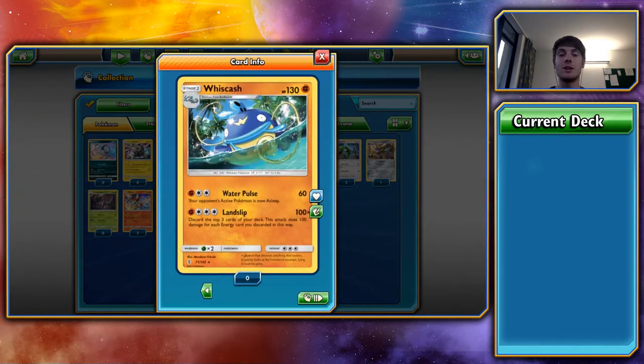The final Rare I brought up is Whiscash — kind of like a poor man's Typhlosion because of Landslip. Discard the top three cards of your deck and do 100 damage for each energy you discard that way, for a maximum of 300. Typhlosion discarded the top five for 80 times each energy, so this is more limited. You might be able to build some kind of deck with 20-25 energies and lots of energy recycling around just Whiscash. But in all honesty, I don't think it'll be particularly good — it's weak to Grass, which is a real downside in this current meta. That wraps up the Rares.